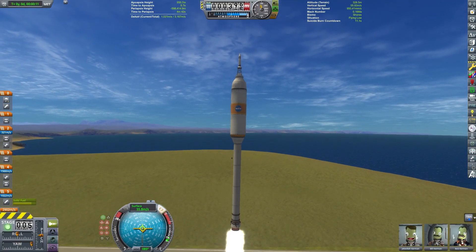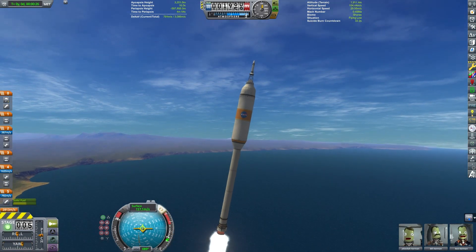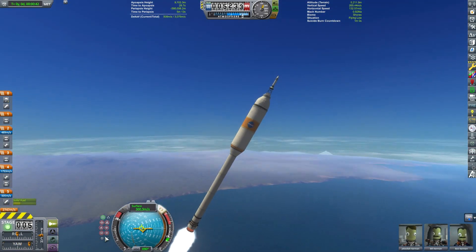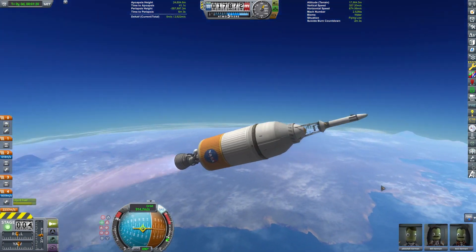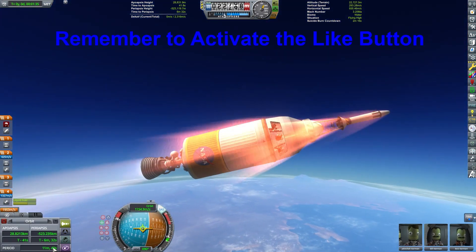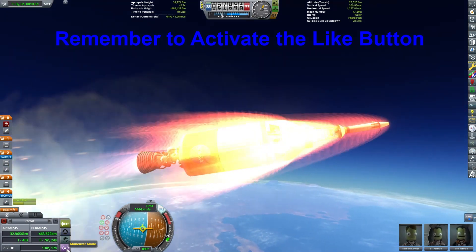Also, the insulation, liner, throat diameter, and nozzle were changed. In the game, I'm using the Kickback Solid Fuel Booster because it provides the correct amount of thrust and delta-V. In real life, the nozzle on the SRB is able to gimbal, but I had to add some small control surfaces in order to get similar performance.